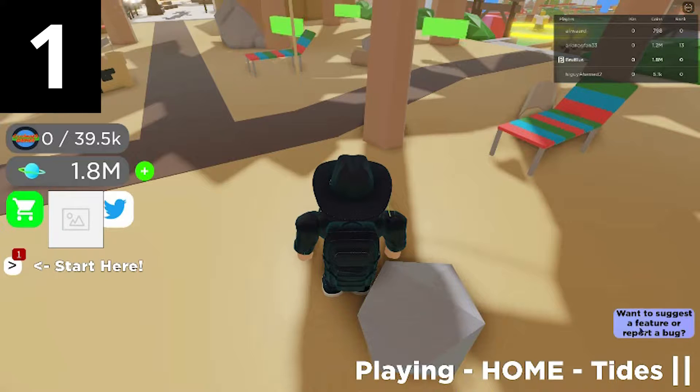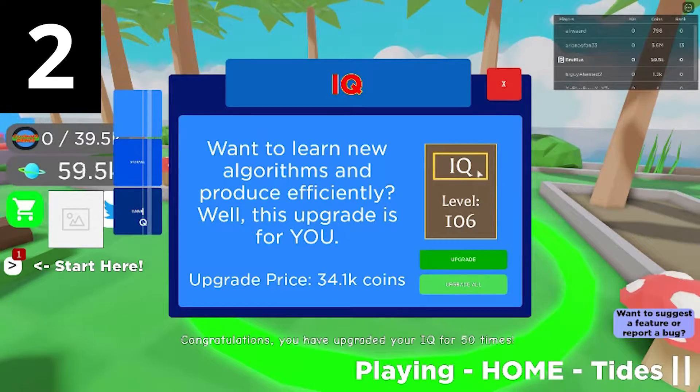I don't know if this is supposed to be some sort of spam protection or this is just poorly coded. Either way, it's the main reason why this video exists. When you upgrade your IQ at the store, the IQ value doesn't update after purchasing and you have to revisit the store for the value to update.